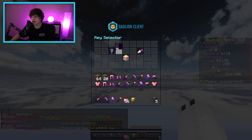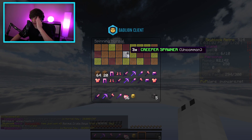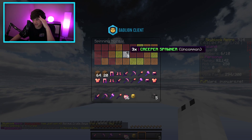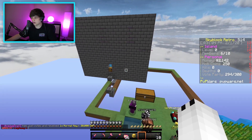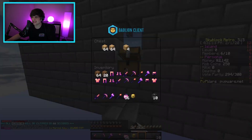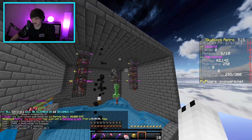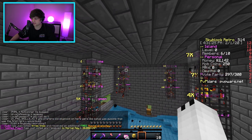Last crate key of this opening — normal crate key, please give me something good. Come on, fly voucher! Okay, so we got 10 skeleton spawners. Not horrible, I'll take it for right now. That's kind of what we got overall from this opening.